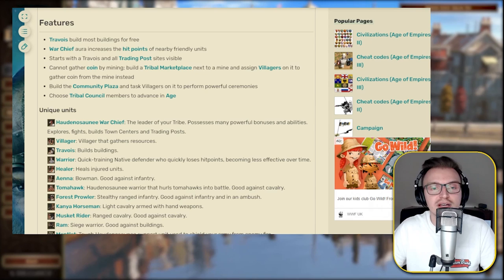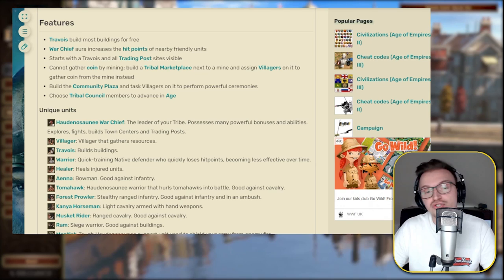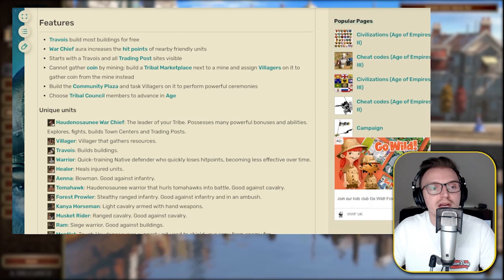You can also build the community plaza, which used to be called the fire pit in the old legacy version. This is very similar to the other native civs — you can use it to do certain dances and ceremonies to boost certain things for your civilization. The final feature is choosing a tribal council member to advance in age, similar to choosing a politician for European civs, and it gives you certain bonuses.